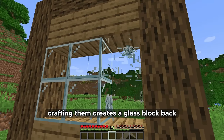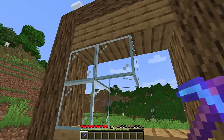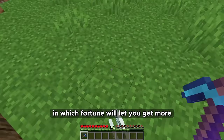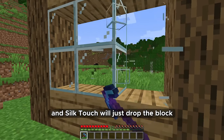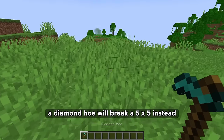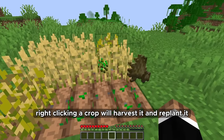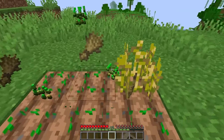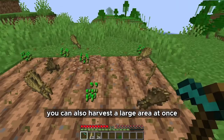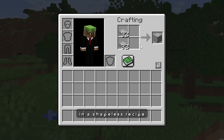Glass should now drop shards, and crafting shards creates a glass block back. The shards act like glowstone dust — fortune will let you get more, and silk touch will just drop the block. Breaking grass or crops with a hoe will break a 3x3 of them, and a diamond hoe will break a 5x5. Right-clicking a crop will harvest it and replant it. If hoe harvesting is enabled, you can harvest a large area at once. Slabs can be recombined into blocks in a shapeless recipe. Sponges can be placed directly onto water without needing to place them on the side of a block.